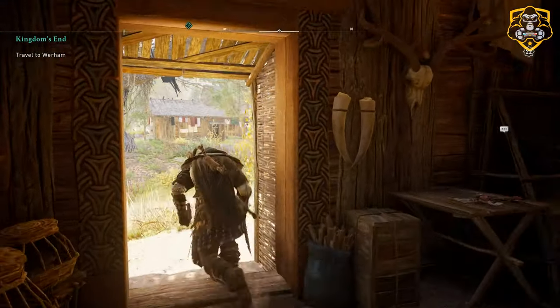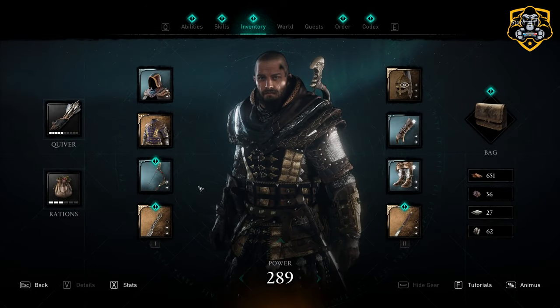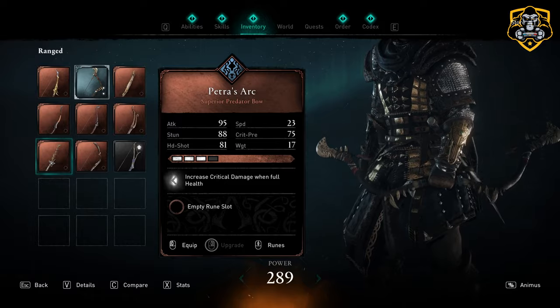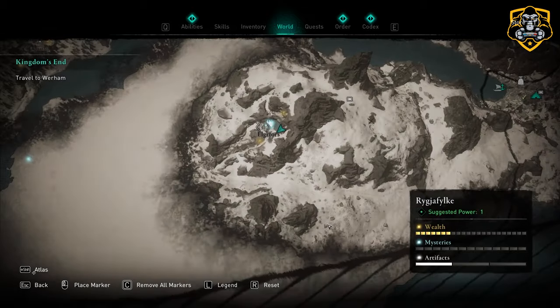An important note before we get started: some of these legendary beasts are going to be in Jotunheim, Vinland, and Norway, so it will require you to have finished the main story to have all locations available. First, you need to make your way to Norway and hunt down the Elk of Bloody Peaks, as shown here on the map.